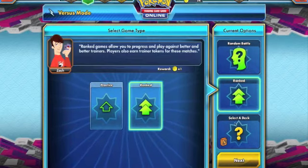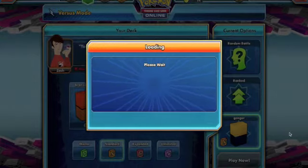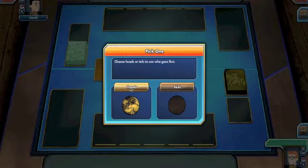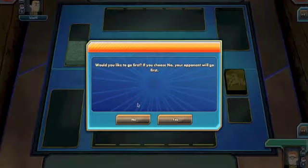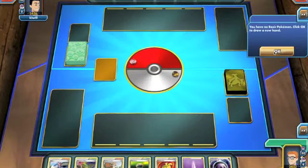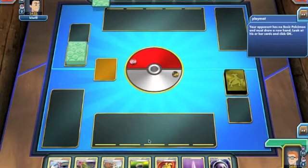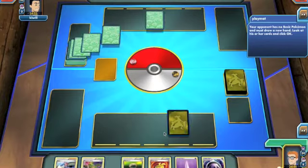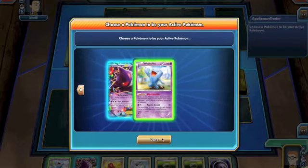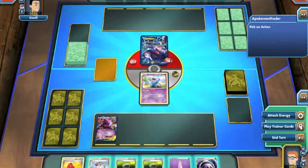Let's go into a random battle using our Gengar deck. Gengar was recently updated so that Sigilyph can actually be retreated into via Gengar's Dark Corridor, which is why I've chosen to do the video now. We flip a coin and get a heads with a mulligan. It looks like our opponent Kiwil is playing a grass-based deck — more than likely Virizion Genesect. We start very nicely with a Wobbuffet and a Gengar, and it is indeed Virizion Genesect.